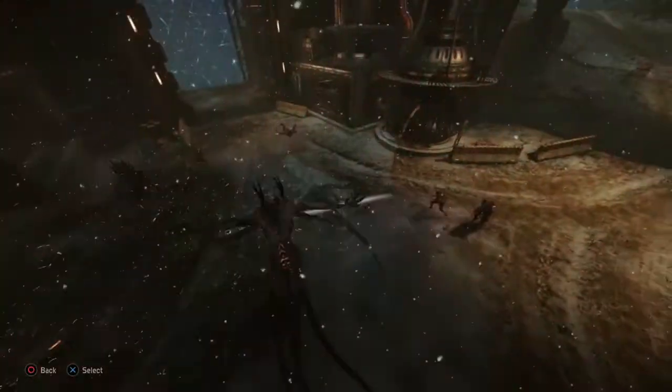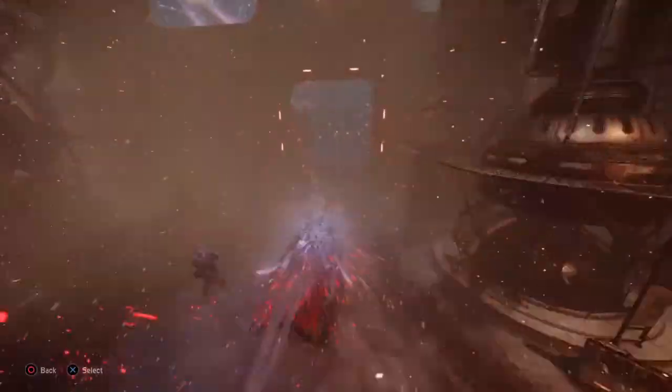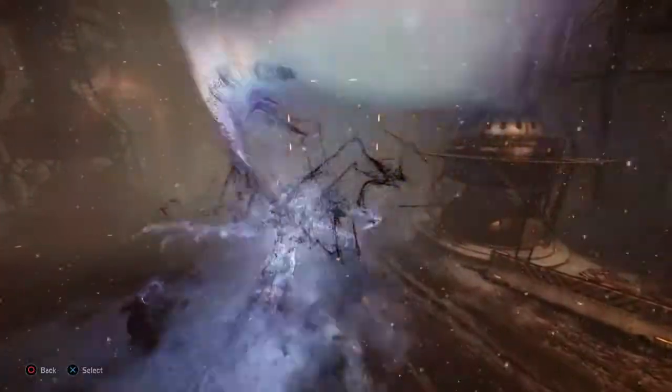Supernova is a great counter to the mobile arena, provided you have some armor to fight. If hunters escape the shroud, you can use Abduction to bring them back.